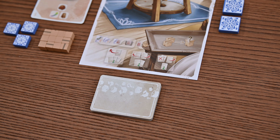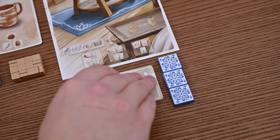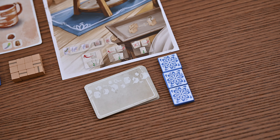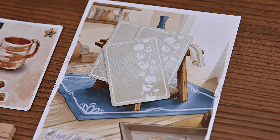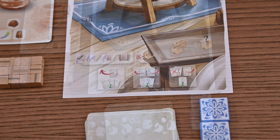Each day, each player will receive twelve cards. These cards will be utilized for your three rounds. Now each round consists of four steps. Step one: select resource cards. Simultaneously, you and all the other players will draw four cards from your deck, choose one of your work styles, distribute resource cards, and mark your choice with your studio mat.